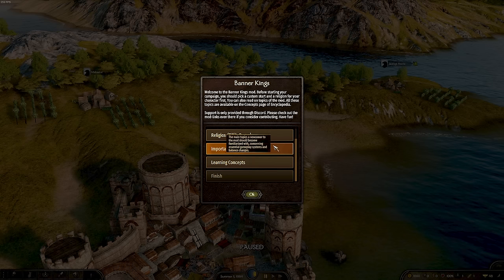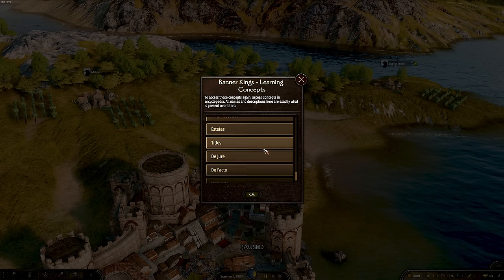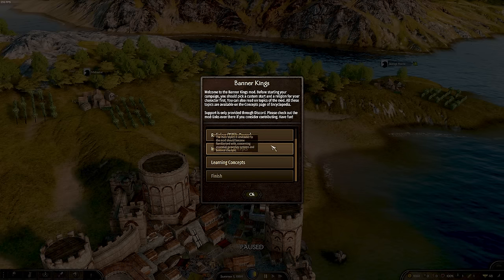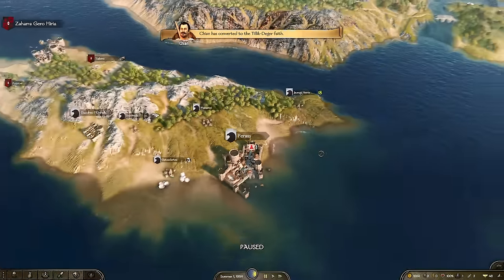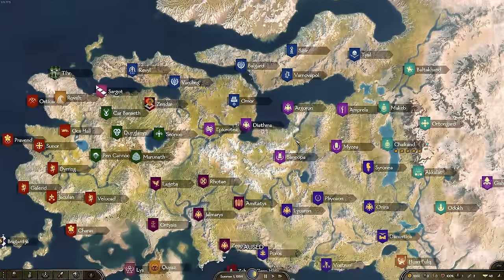If you're struggling to learn parts of the game, there's a comprehensive in-game info system with all the different information available. You can go into the important concepts section to learn more about specific bonuses and systems — it's actually incredible how much content is in there.